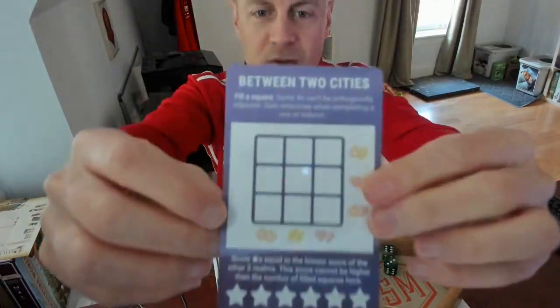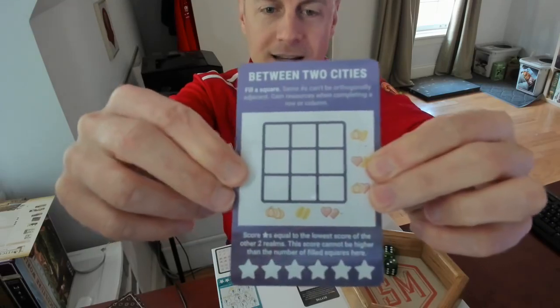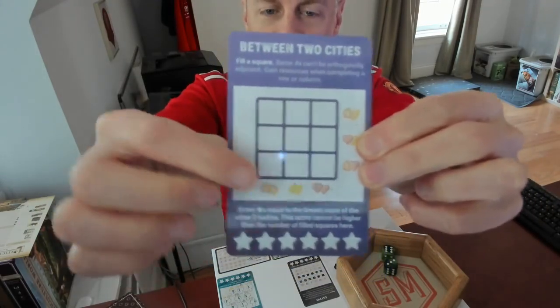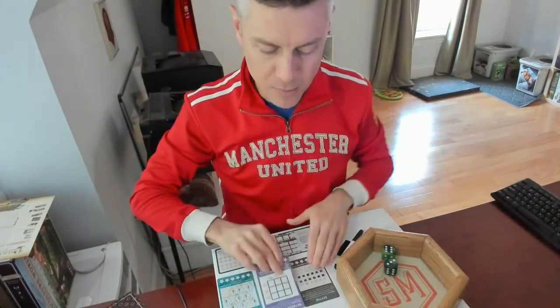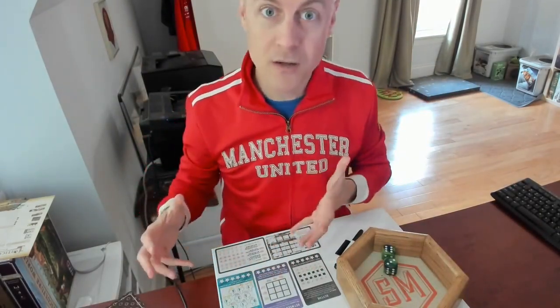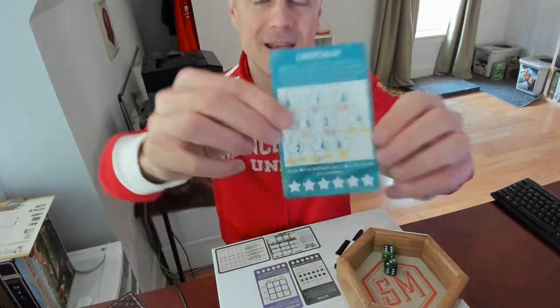In Between Two Cities, you simply write down a number on any of these cells as long as it's not directly or diagonally adjacent to that same number. When you complete a row or column, you gain resources. Between Two Cities looks at the number of stars you've earned from the other two realms, picks the lower scoring of those two, and gains that many stars — with a maximum of the number of cells you've actually filled in.